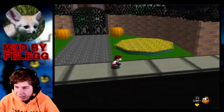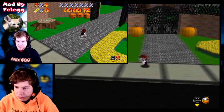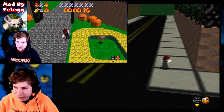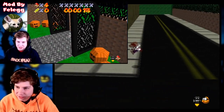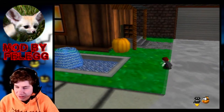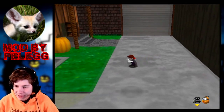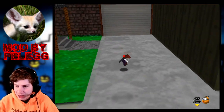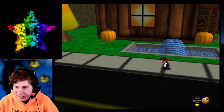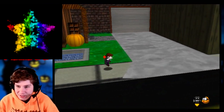This is Next Door, made by Filet, and this is a sequel to his hack Halloween at Boo's. So this is what Halloween at Boo's was, and now I guess we have to go next door. That's a pretty sweet concept for a sequel, because Halloween at Boo's he made for SimpleFlip's first Halloween ROM hacking competition in 2018, then he made this hack Next Door for his Halloween ROM hacking competition in 2019.